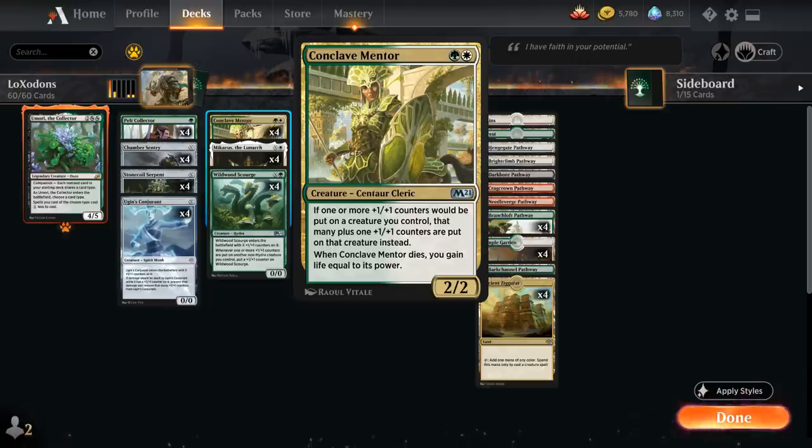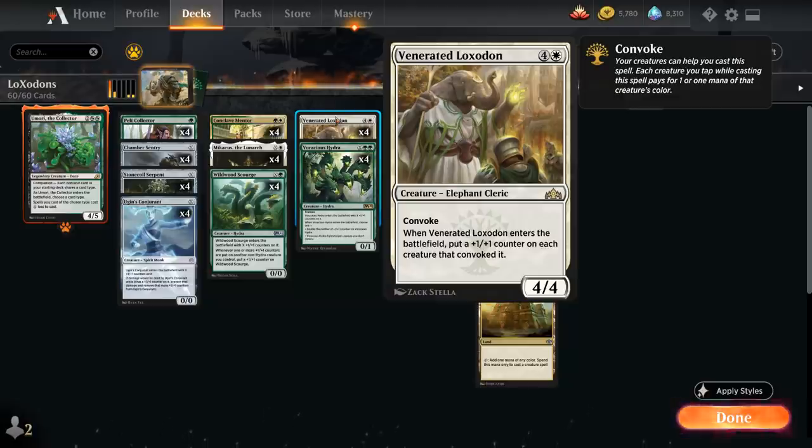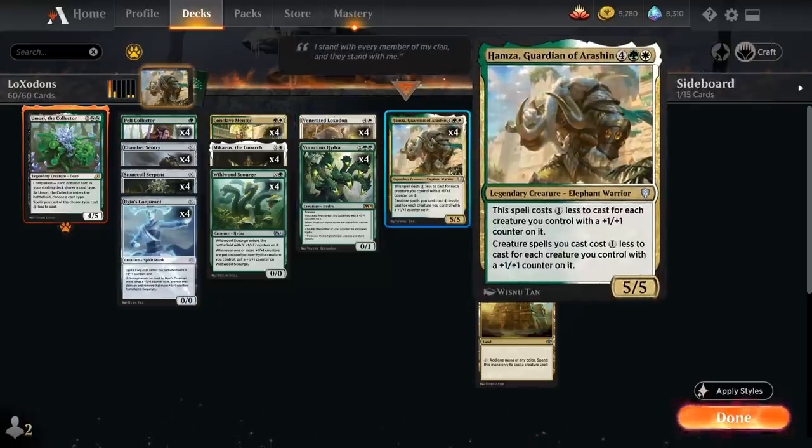When Conclave Mentor dies, we also gain life equal to its power — a very synergistic creature in this deck. Topping off our curve, we have our Loxodons: Venerated Loxodon, which we can typically play around turn 3, and Hamza, which we can often play around turn 4, and then still potentially play some X-mana-cost creatures afterwards.